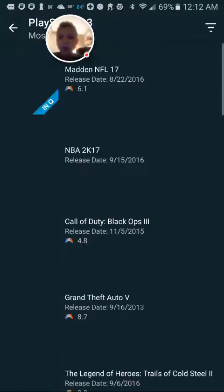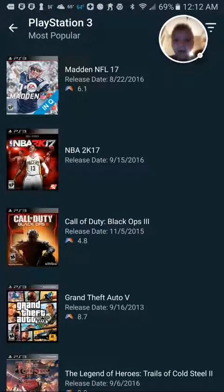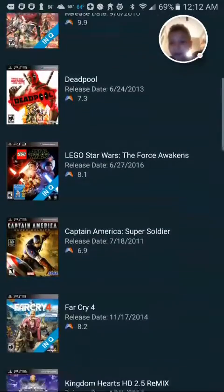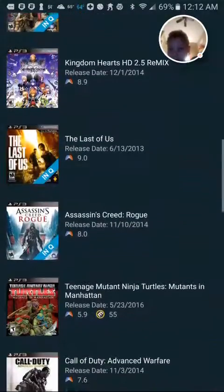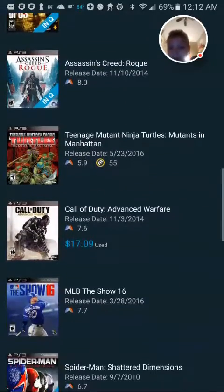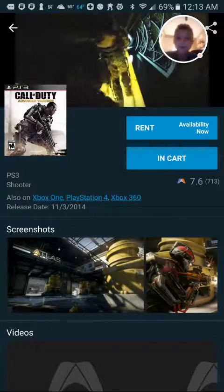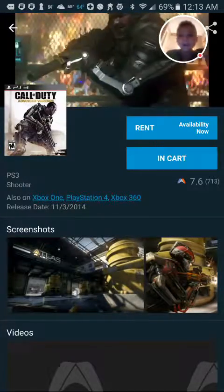Go to Most Popular, because that's where you're going to find your favorite games. You can find all these games, and the game that you want you're going to click — like, say, Advanced Warfare here.